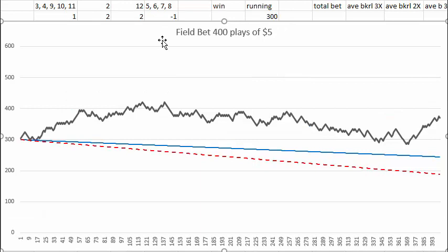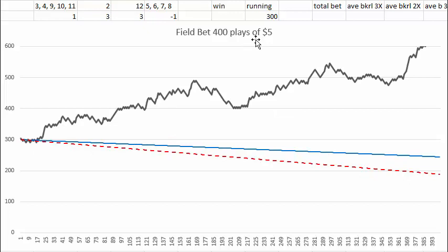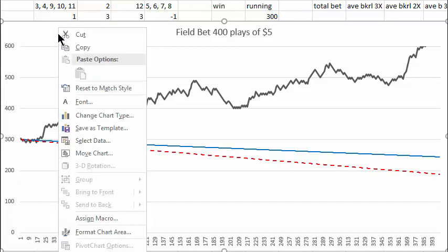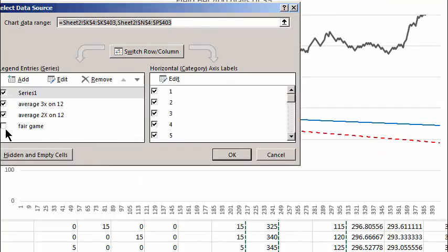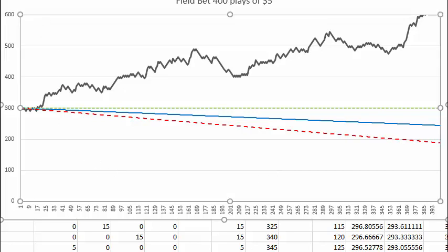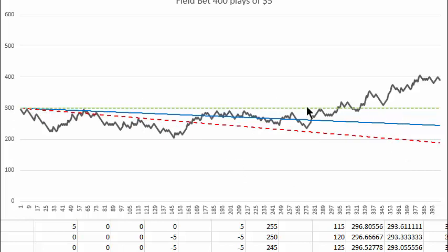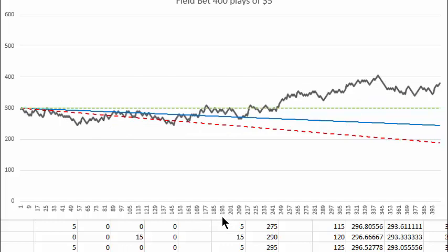There's one casino in the United States that pays 3x on both the 2 and the 12. The house edge on that bet at this very generous casino is zero — zero house edge. You're equally likely to win or lose. Here we have a fair game — it's just as likely to be above the green line as below. In other words, an equal chance of winning or losing.